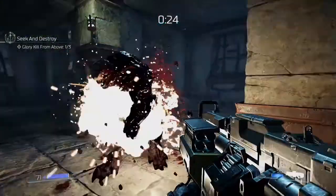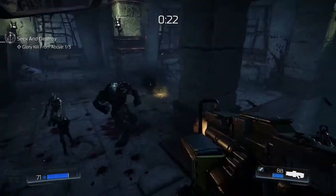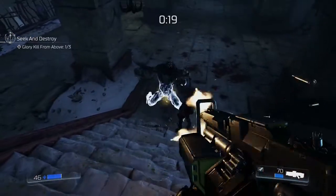As soon as you do, retreat to the top of one of the two stairs and prevent the Hell Knight from climbing up to the landing. With you on higher ground, death from above glory kills will be easier to do.